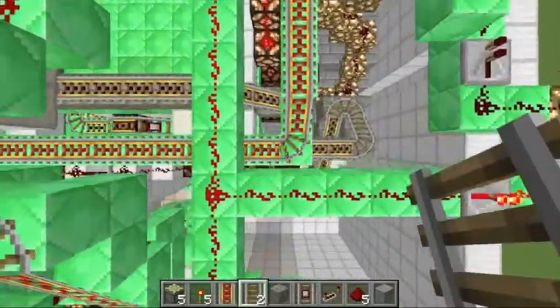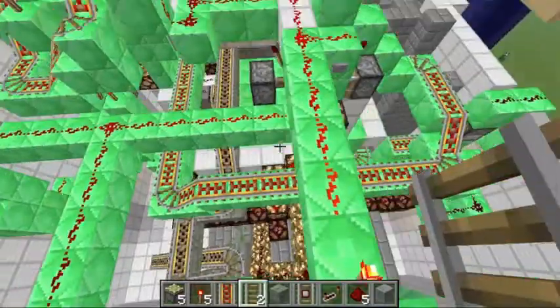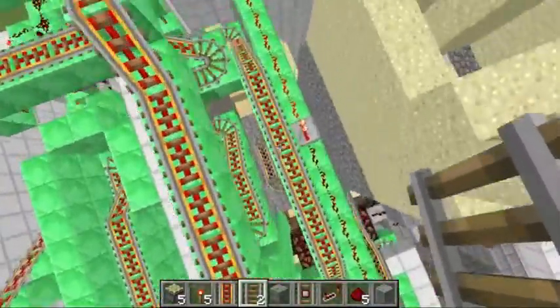I'm going to have to surround the entire place in cobblestone so you don't see this massive redstone, because I don't want you to see that massive redstone. This part's all meta in itself, so it's okay if you see the redstone.